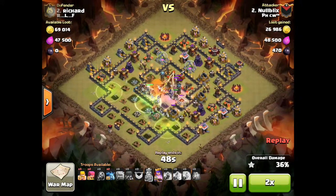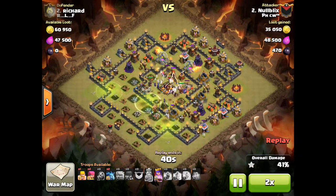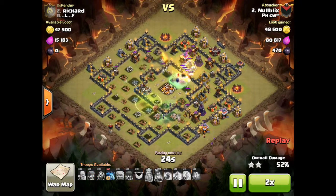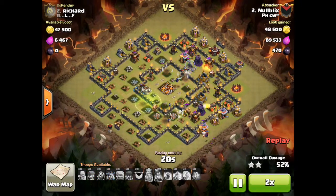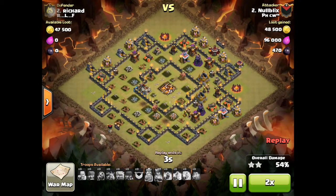I don't know why they didn't freeze the multi in the back, but they easily got my town hall. They already have 41% and the queen just used her ability. It seems like it was a pretty simple base for them to two-star. In war, I'm happy if somebody one-stars me because I think a one-star at town hall 10 is equivalent to a fail.